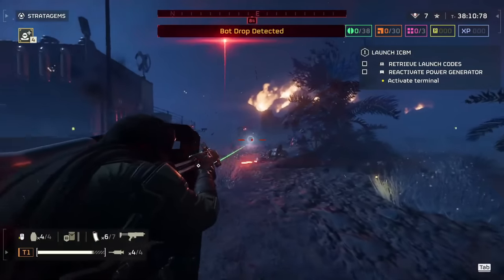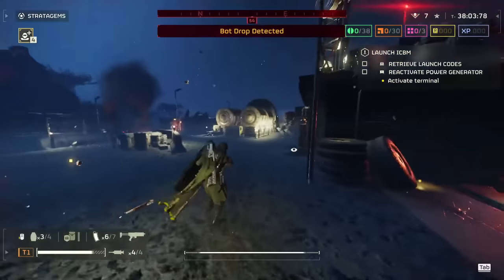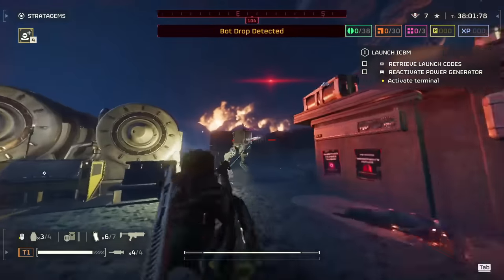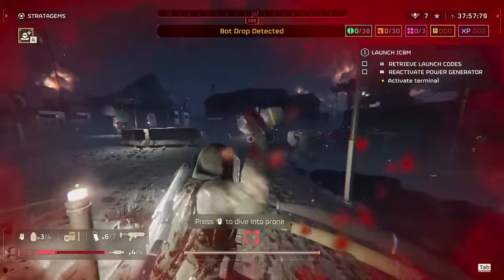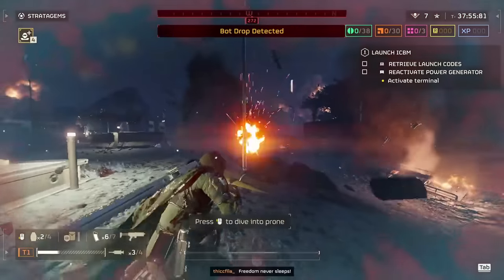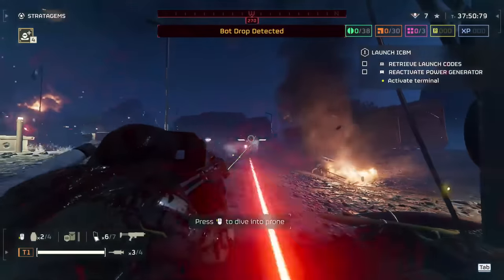The main combo we're showing off in this video is using the Defender SMG with the Ballistic Shield Backpack. Since the Defender is a one-handed weapon, you can basically hold it at the same time as the Ballistic Shield, and you don't need to switch to your secondary gun to get some usage out of it. And since robots shoot guns, the Ballistic Shield is a great defensive option if you know how to use it.